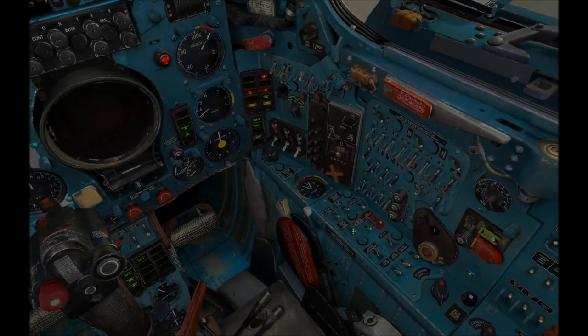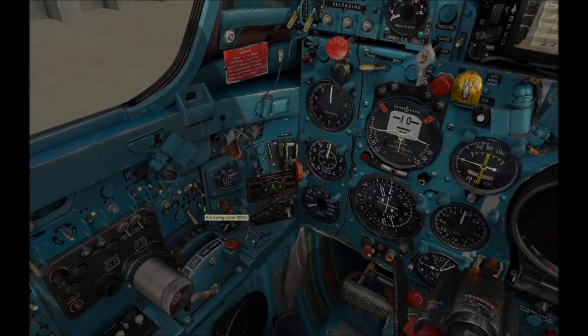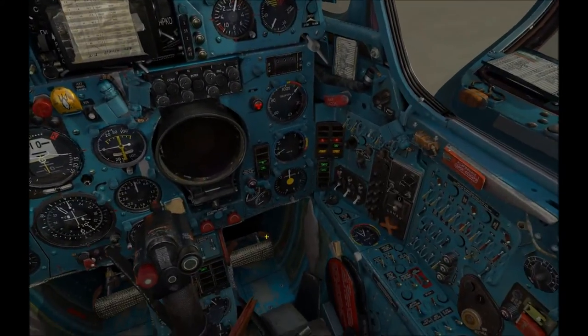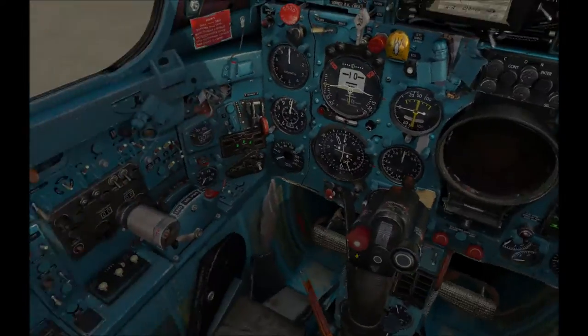Next would be the fuel pumps — I got confused and said fuel inverters there. Then it's the fire extinguisher on and the APU on. Normally with APUs you'd want to hear a high-pitched whining sound as it comes to life, but I don't seem to be getting that here. Not sure if I'm doing something wrong, but it's all a learning experience. These other switches are to do with the radar and aircraft generators, which come online once the engine is running.